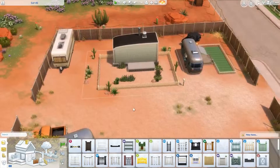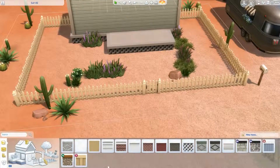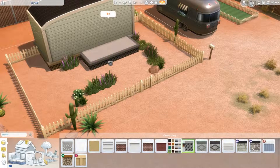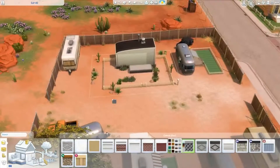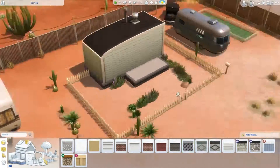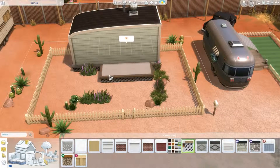I started basically with the exterior and just took away that crazy bright green AstroTurf it had going on — I didn't like that. I wanted to just have the natural desert sand that Strangerville has, which I love. You can see I was playing around with the time of day too; sometimes I change the time to see what the colors look like in different lighting.